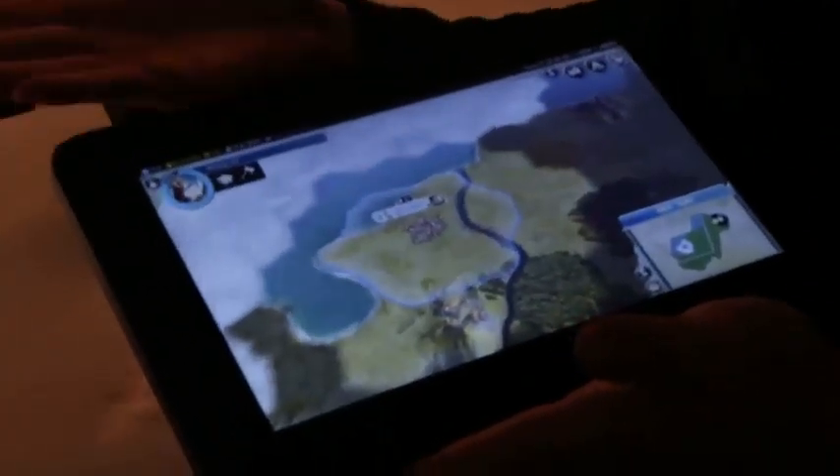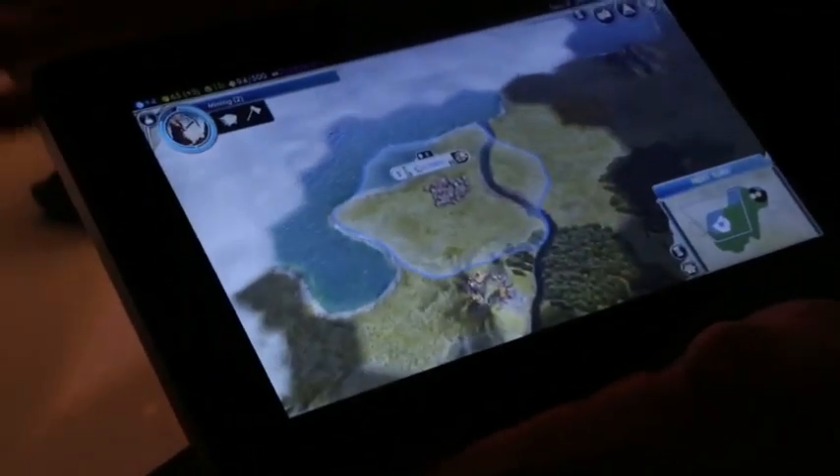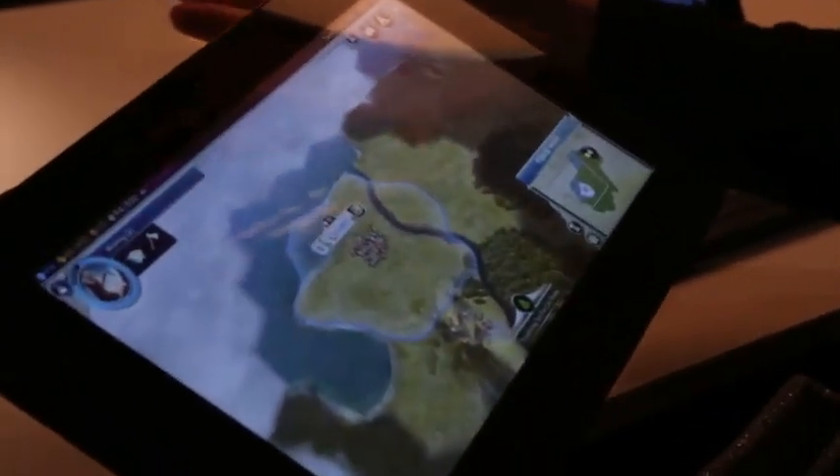Could you just give us a little demo of this? Sure, absolutely. We're running Civilization V here in tablet mode — it's in touch mode. It's the world's most powerful tablet; it's got Core i7 and GT640M, and it runs all the PC games right out of the box without any need for porting or optimization. We got it off Steam, and you can see it running in touch mode.